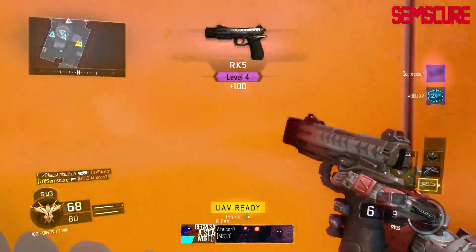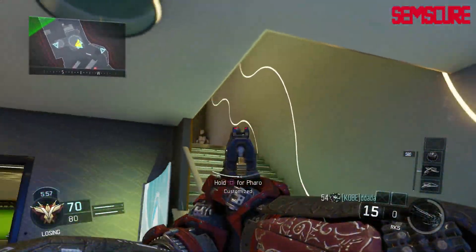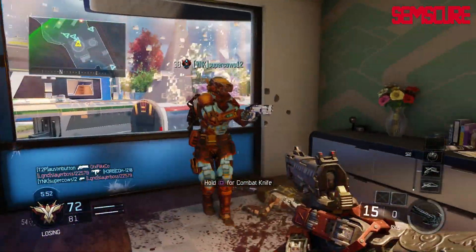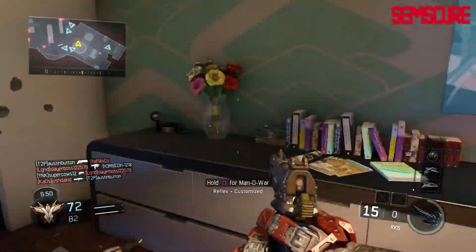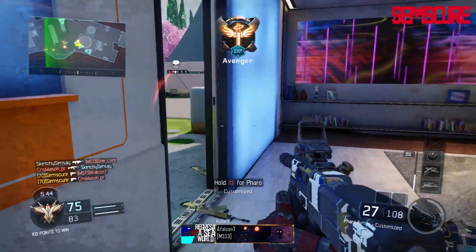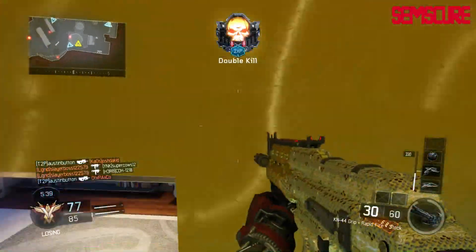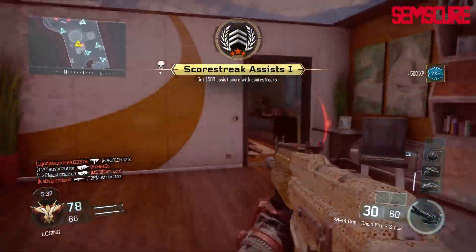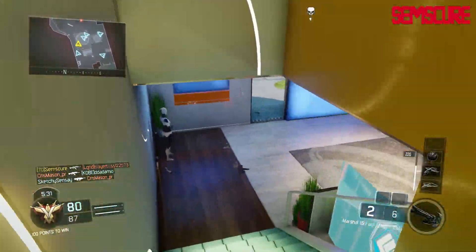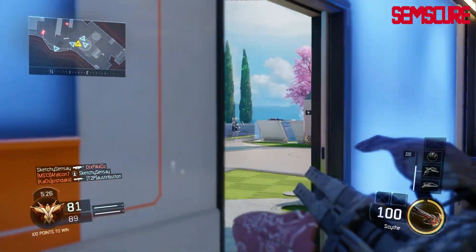A lot of people like to use the Elkar because it's automatic — a lot of people like that automatic feeling and feel it's better at range, almost like a regular submachine gun. I'm going to try to explain everything without getting too technical. I'm not going to read off numbers — all of these stats are from the Marvel 4 spreadsheet, I'll put the link in the description. It has pretty much every statistic on every gun in Black Ops 3, so you can check that out if you want hard statistics.